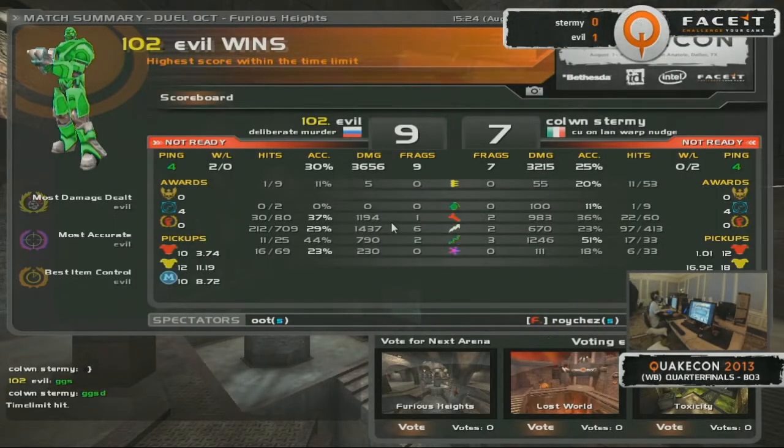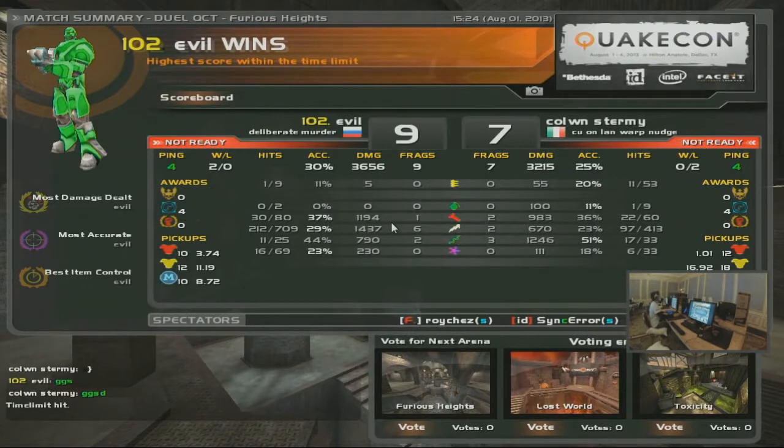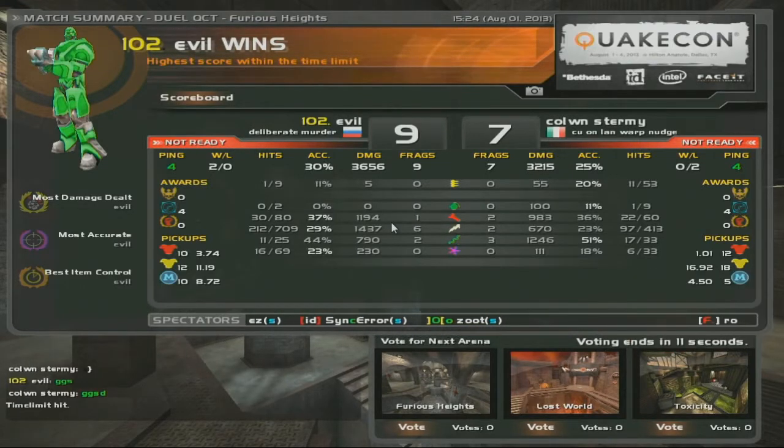I can't believe it. You can see how smart Evil is. He knows: if I get Sturmey to try to chase me here, I know the only way he can even think about fragging me is by following me up the jump pad, which he'll never do. That's the most dangerous position. He can never kill him there. Exactly. He's smart.